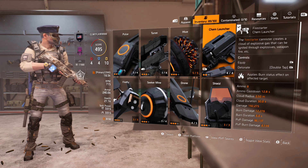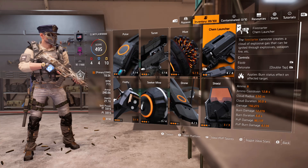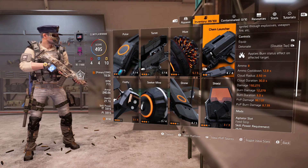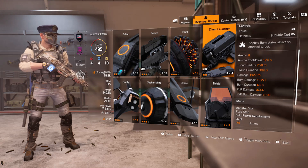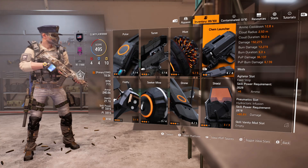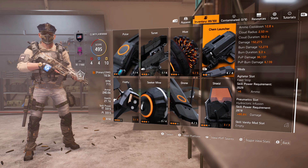The secondary skill is the fire starter chem launcher: 8 in the mag, 12.8-second cooldown, 2.5-meter radius. Damage is 192,275. Burn damage is 12,279 — speccing into explosive damage will help overall damage with this skill variant. Burn duration is 6 seconds. In PvP the damage is 96,137 with a burn tick of 6,139. I've opted for ammo and damage mods. If there is a burn strength mod for this skill variant, I haven't seen it — let me know in the comments.